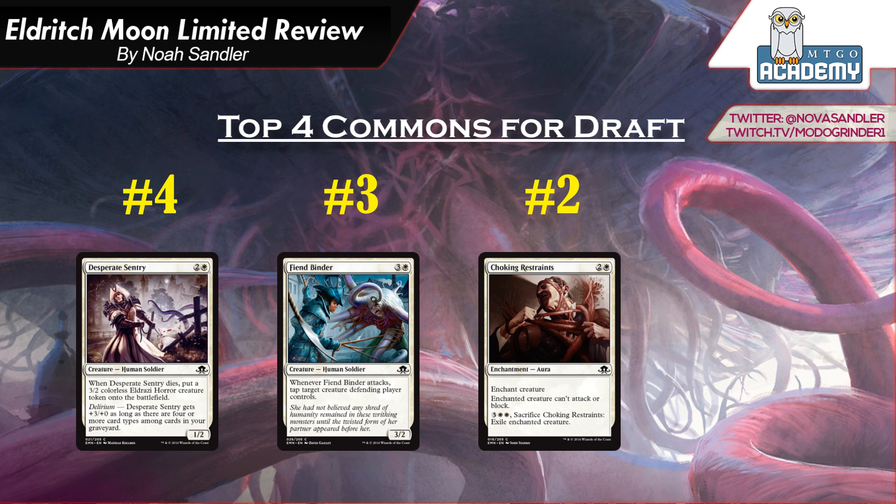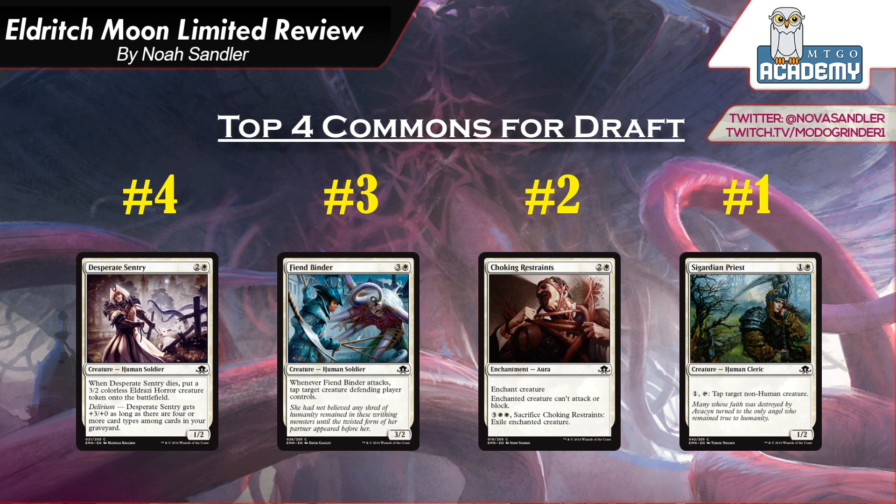The number one white common is Sigardian Priest. It's 1 and a white, a 1-2 Human. You can pay 1 and tap it to tap target non-human creature. This is effectively a Master Decoy — a creature that can cheaply tap any creature your opponent controls. Sometimes you can tap on your opponent's turn and then tap again on your turn to remove two creatures from blocking. It hits non-human creatures, but human creatures only make up a small percentage of the set. The biggest creatures — the Eldrazi that emerge and expensive werewolves — this takes care of. Unlike Choking Restraints, Priest can be used early but also later for your opponent's big creatures, so it's just the better card.